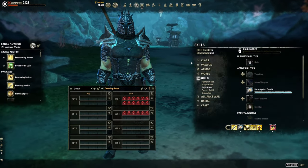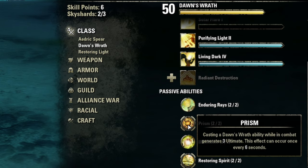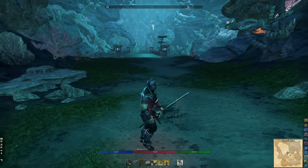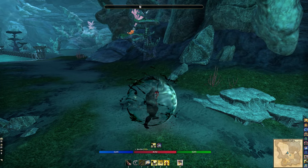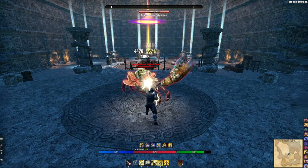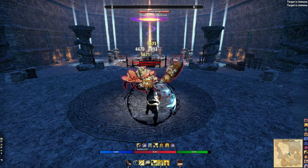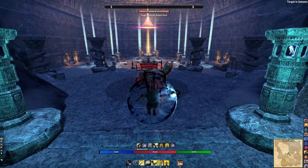For Attribute Bars, I use Numbers and Percentage along with the Ultimate number. I'm usually doing calculations — tracking cooldowns and how close I am to generating ultimate. For example, the Prism passive in Dawn's Wrath generates 3 Ultimate every 6 seconds when casting a Dawn's Wrath ability like Living Dark. So I'm counting down in combat until I can proc that ultimate generation, watching my ultimate build from light attacks and knowing when I can fire again.